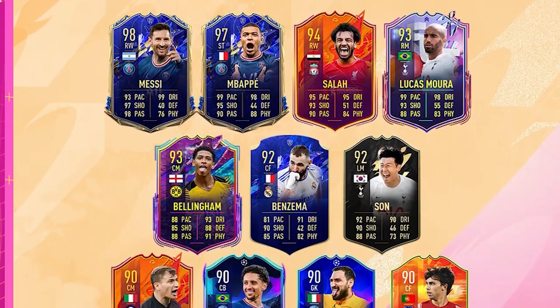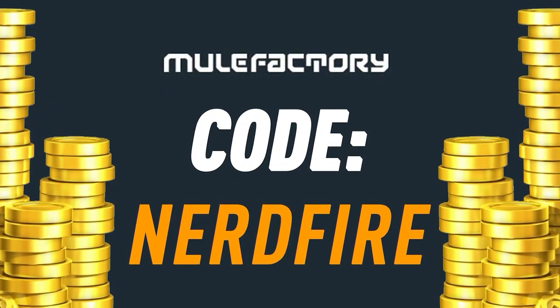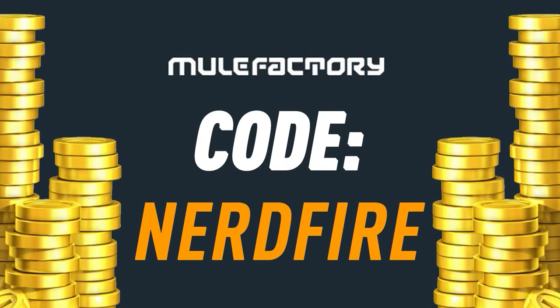Are you out of coins for the brand new footies promo? Head over to MuleFacturing.com for the cheapest, most safe and reliable coins, and use the code NERDFIRE at the checkout for 5% off your order.